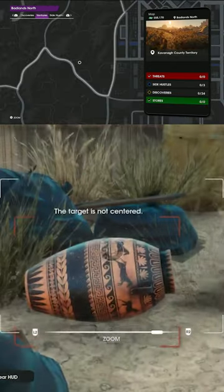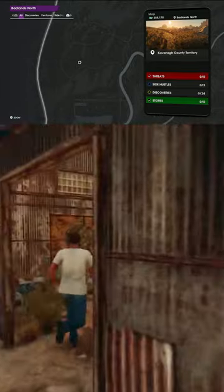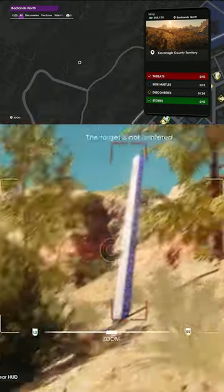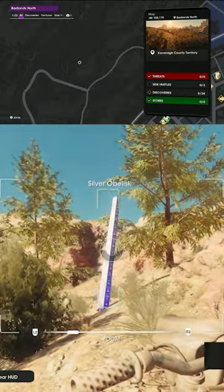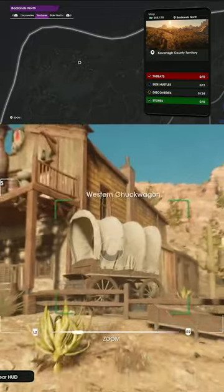Badlands North collectibles, numbers 79 through 84. Number 79: Ancient Vase. Number 80: Golden Urinal. Number 81: Fanciful Map. Number 82: Silver Obelisk. Number 83: Bear Rug. Number 84: Western Chuck Wagon.